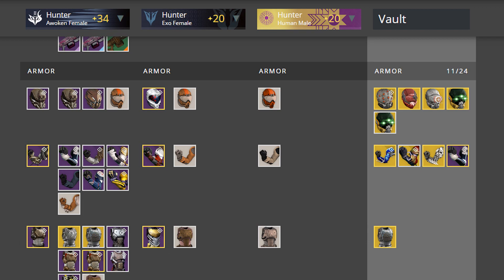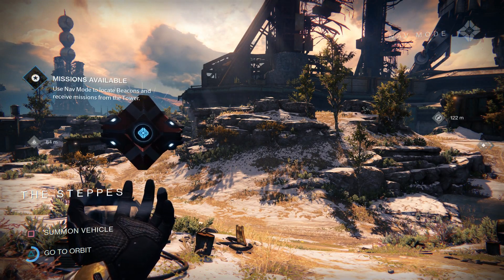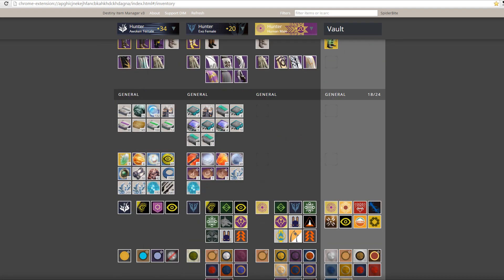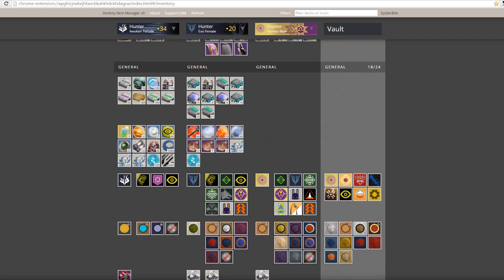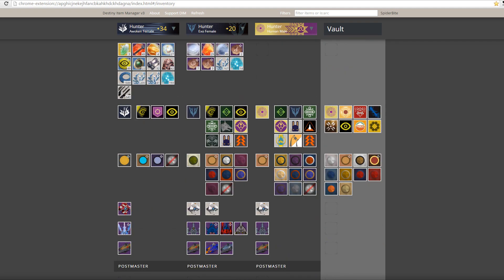Since one character is logged off, I can transfer directly to their equipped slots. For my active character, I need to go to orbit. Once in orbit, I can swap out equipped items and even change my subclass — switching from Blade Dancer to Gunslinger and vice versa. Let's do that: swap to Gunslinger, equip the Fate Bringer, Found Verdict, and Tomorrow's Answer. You can also swap shaders, emblems, ghosts, ships, and sparrows.